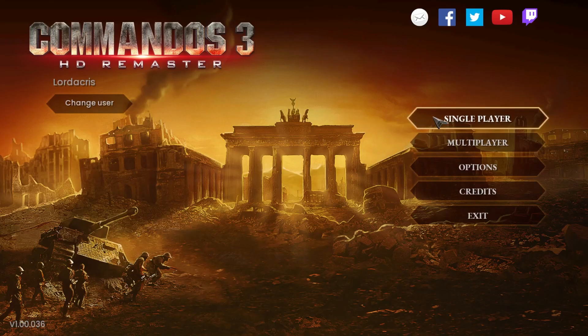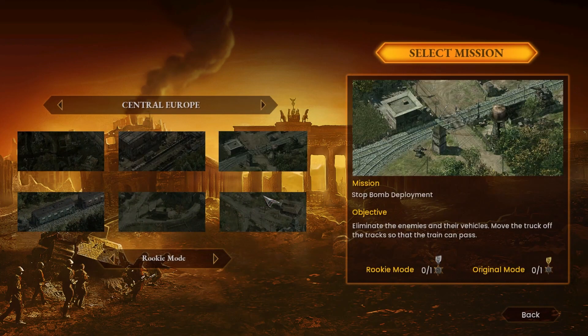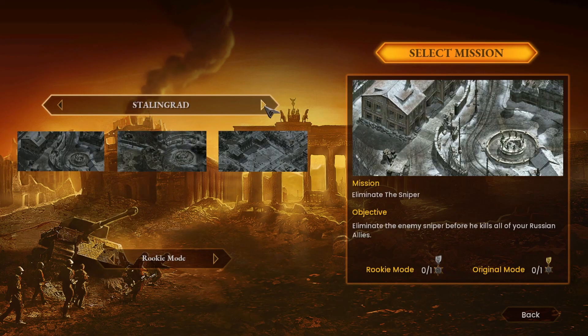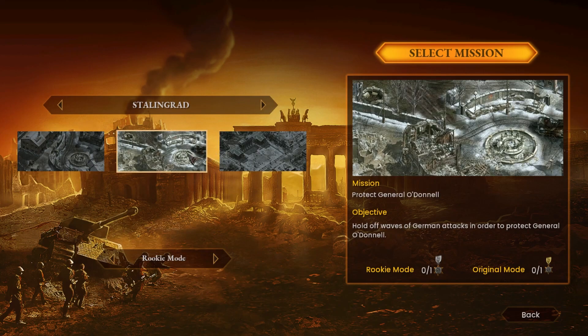Hey guys, Laudacris here with another achievement guide for Commandos 3. This time, 'No Looking Back' and 'One Step at a Time'. I had spent two hours creating a walkthrough guide on how to do this on the train level, but then I've gone to Stalingrad and selected Eliminate the Sniper.